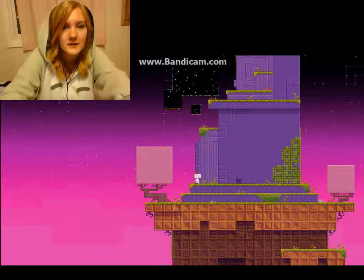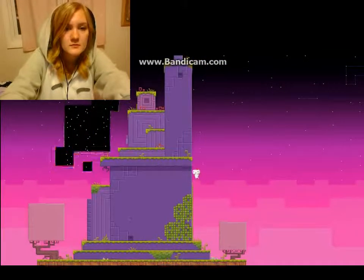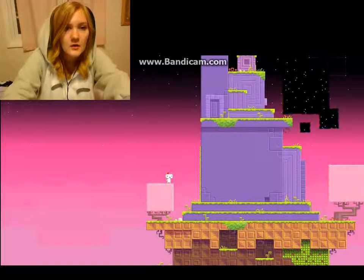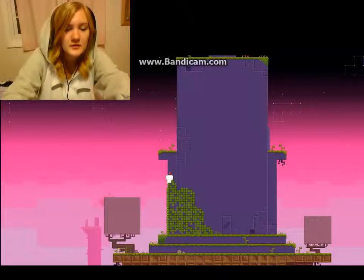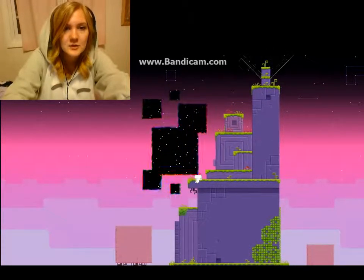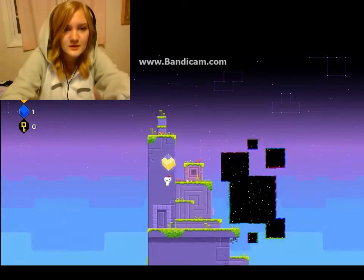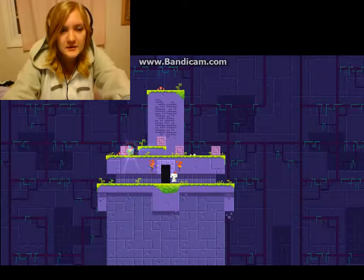Now we can find our way. We can find our way to get on top of this. I was having this problem before. I really don't know how to get up there. Like, I know how to get up here. Oh! Am I supposed to jump on a trade? Possibly. Okay, and then just don't hit that — don't drop there.